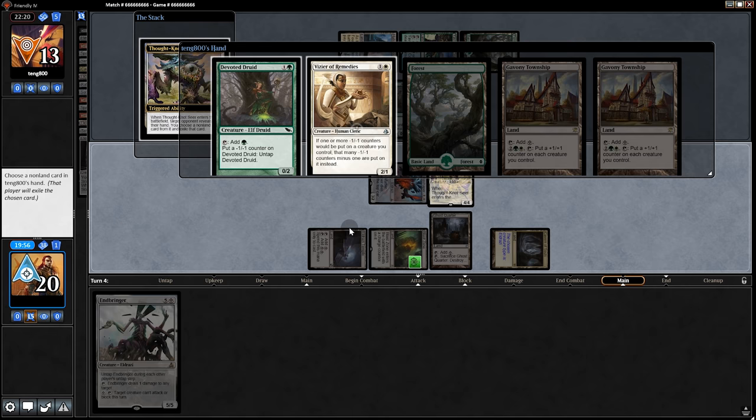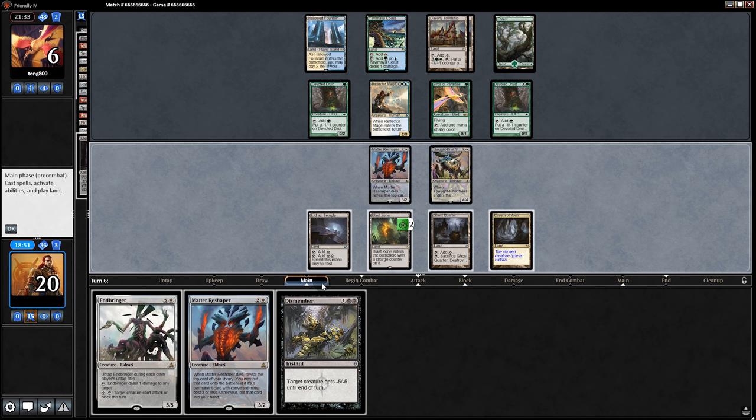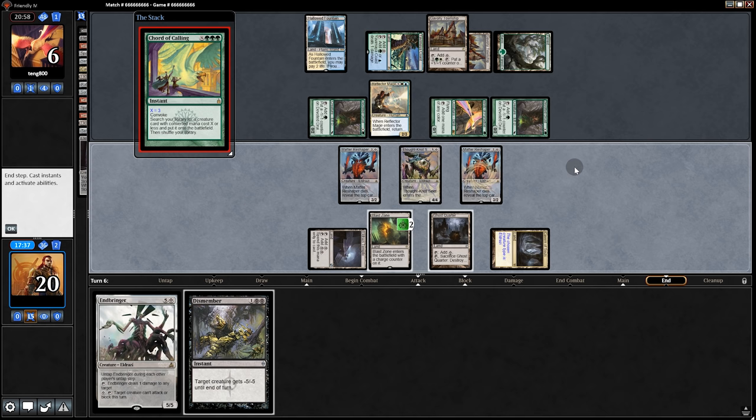Opponent plays Birds of Paradise, plays another Druid — maybe we should hit that land but they have a second one in hand. Swing for seven, they take seven. Blast Zone as well as a Dismember. Interesting — a lot of things we can do here, but I think the longer we wait the better. This could get pretty big but we could Dismember it. I say we play the Matter Reshaper this turn. Court of Calling — getting Eldrazi Displacer. How dare they steal our deck.